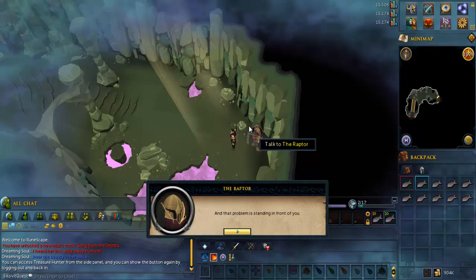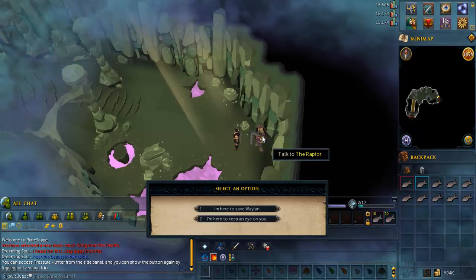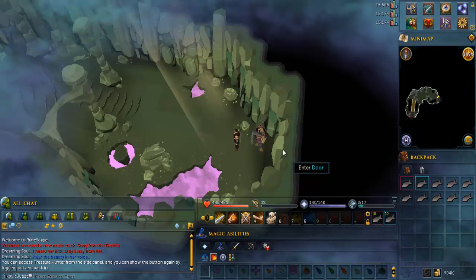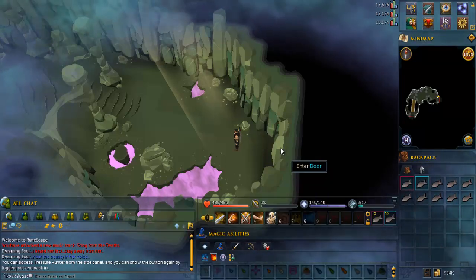Talk to the raptor, and when you get the chat options you can pick whichever one you want. After that, enter the door and proceed to the next room.